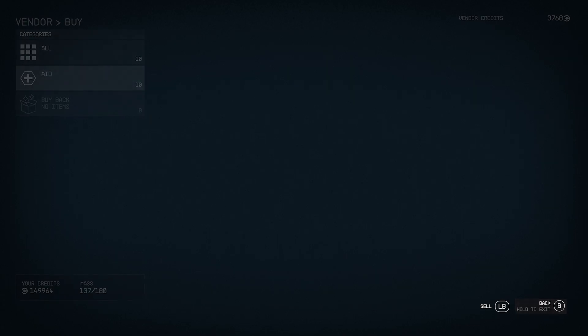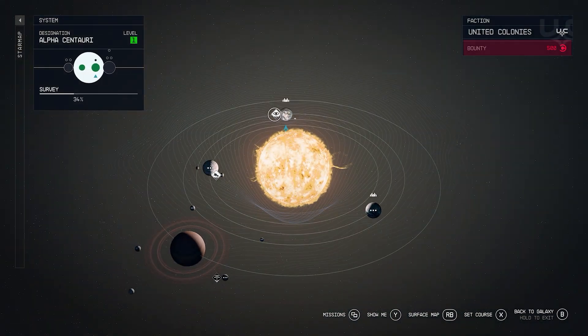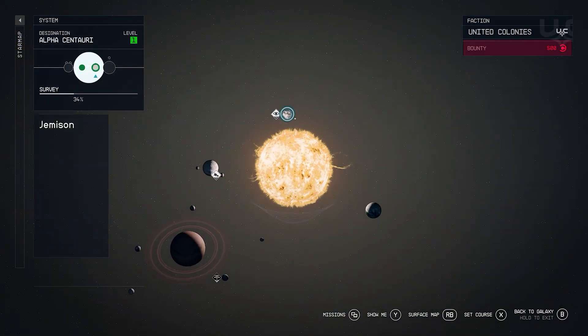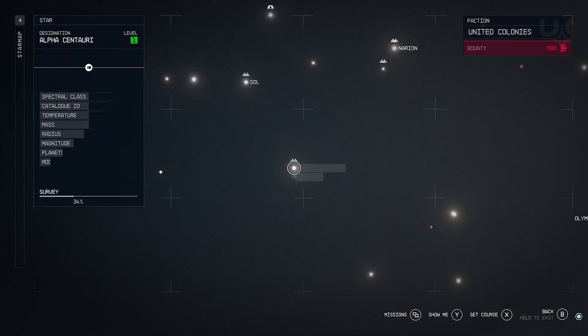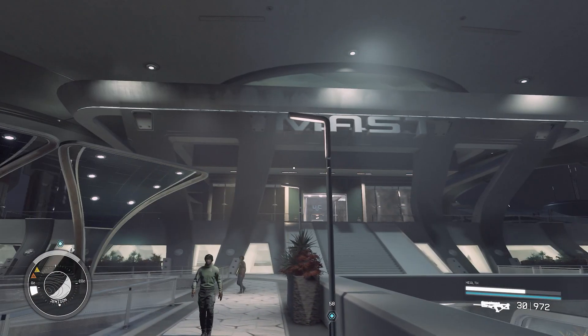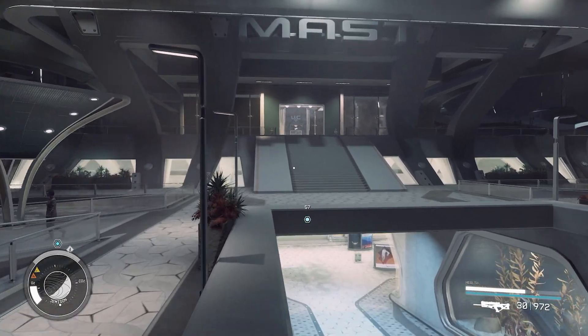Do not leave the planet on foot if you've got the contraband — they will scan you at the door and you will fail. As soon as you've got the contraband, go up into space, head back to Alpha Centauri, and go to New Atlantis. Because you've got contraband you won't be able to land; you'll have to travel to the system itself. When you get there you should get interrupted with a scan — once they scan you, you will get caught. Just go willingly and you'll get invited to the Crimson Fleet.